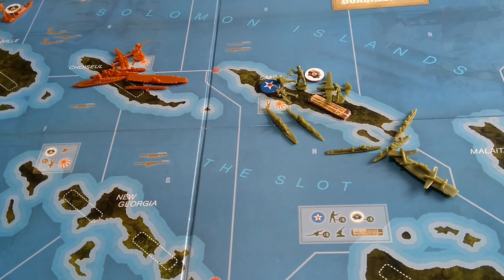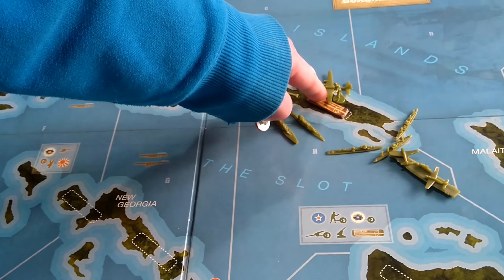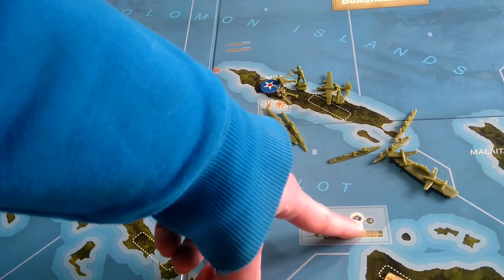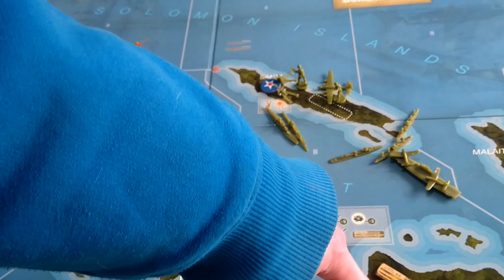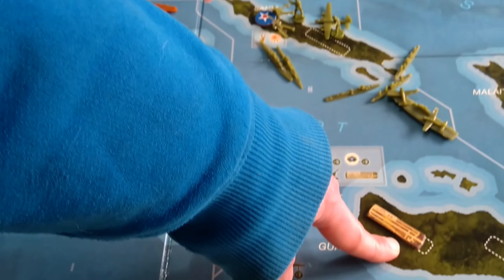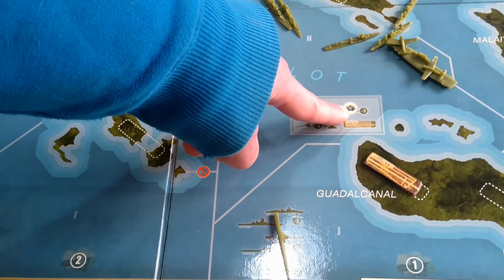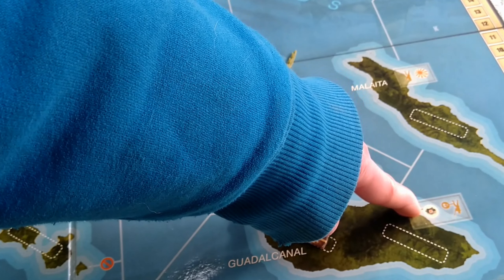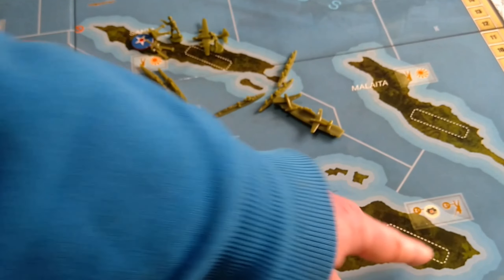Then we get to building air bases. To build an air base you need three supplies — you can use captured supplies. You can use three supplies to build a new air base on an island. America begin with three supplies and an air base on Guadalcanal already. They could use stolen supplies from Japan — provided there was no Japanese left on the island — to build one elsewhere, or save the supplies and transport them to Santa Isabel at a later date.